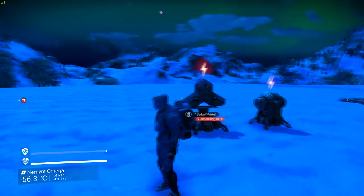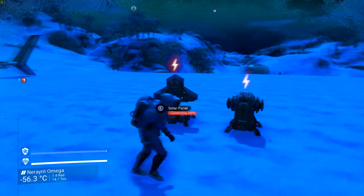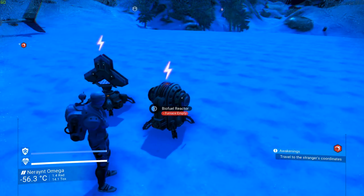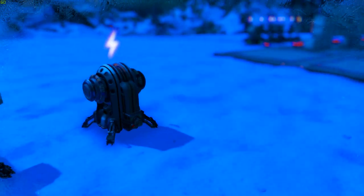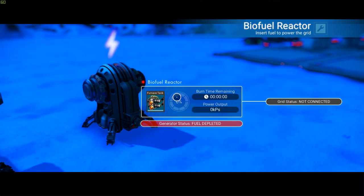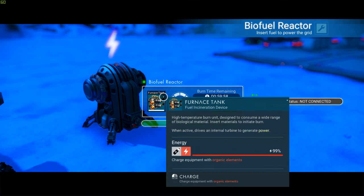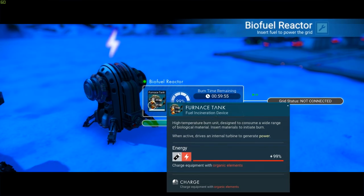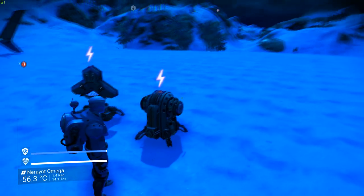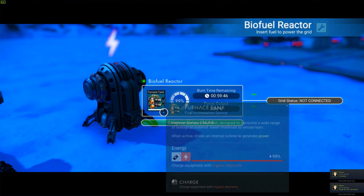But what if you don't have a source of light and you still want energy? Here is where the biofuel reactor comes into play, because this one has the advantage of running 24/7 — around the clock — as long as you have a source of fuel to put inside of it, in this case organic material like carbon. It converts that source material into electricity.